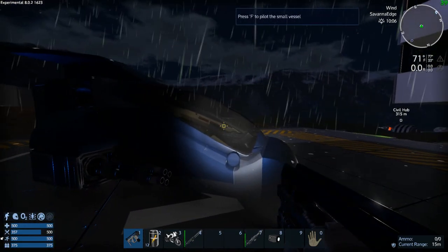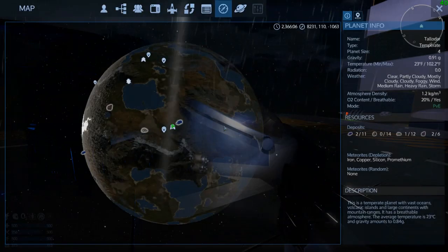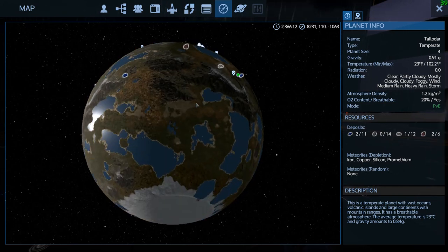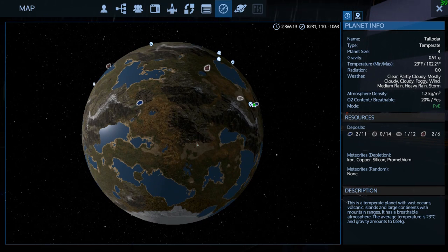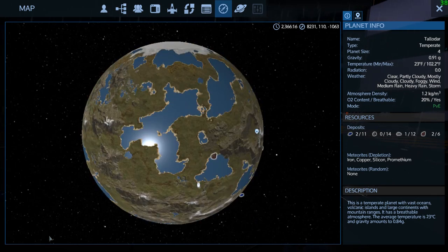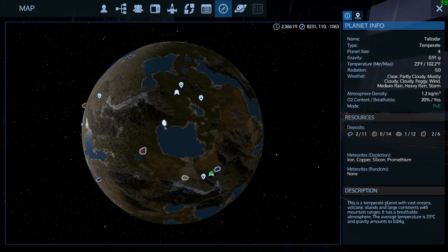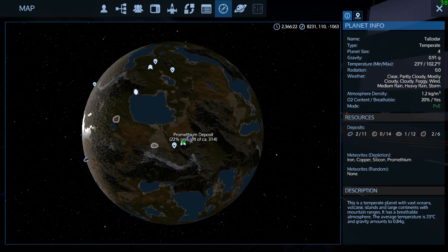It looks like we're going to head back towards home. On my way here I went the wrong direction - southwest instead of southeast - and found another Promethean deposit which looks like it actually has quite a bit more than this one even. We may go raid that and fly around down here to see if we can find an iron deposit. There are research sites and copper here, plus a little bit of this Promethean deposit left.